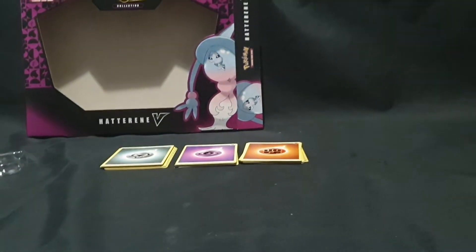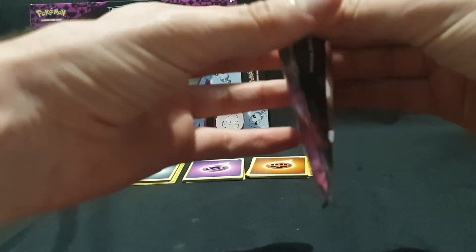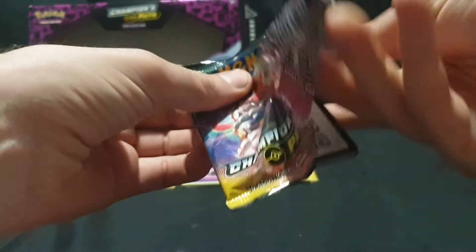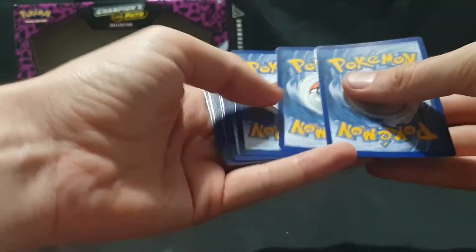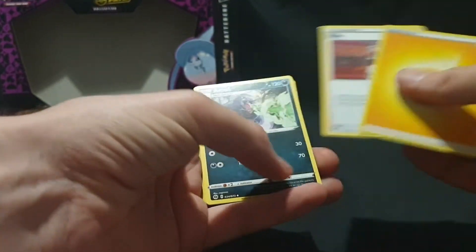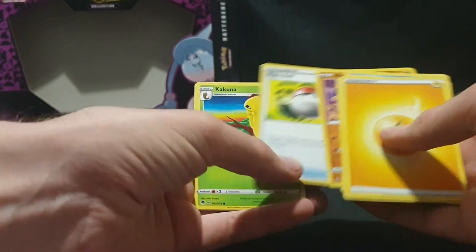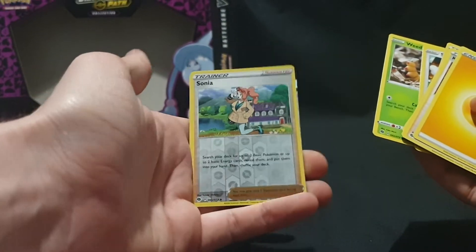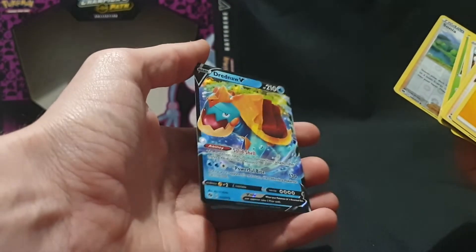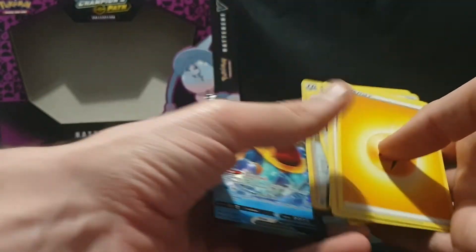And now the final pack — gorgeous artwork on the front of that. There is the code. We have Energy, Kabu, Arbok, Sharpedo, Machop, Pokeball, Kakuna, Swablu, Weedle, Sonya Reverse Foil, and we have a Dreadnaw V. So pretty good one to end on, but nothing too great out of this pack.